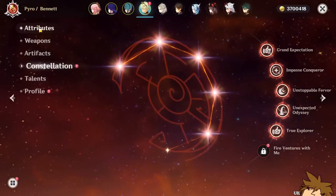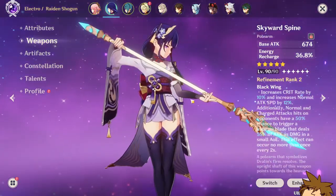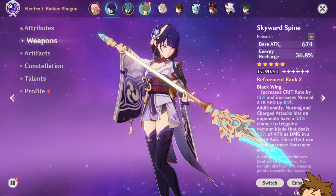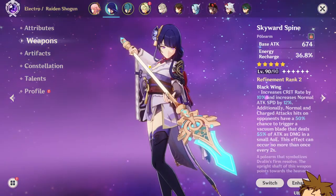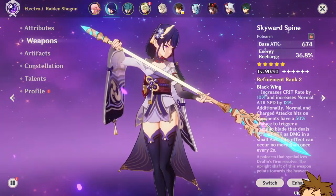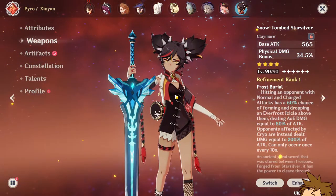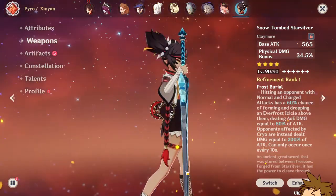Bennett is the greatest character in the game, especially at C1 — you're going to have an amazing time with him, and C2 gives extra energy recharge. The Raiden Shogun is one of the greatest characters in the current game; I highly suggest summoning for her if you don't have her. The character banner is not bad especially if you don't have Bennett constellations, so it's an okay idea to summon. However, Xinyan unfortunately is not great — she's okay if you truly build her with a defense set for physical damage, but that's about the extent of her kit.